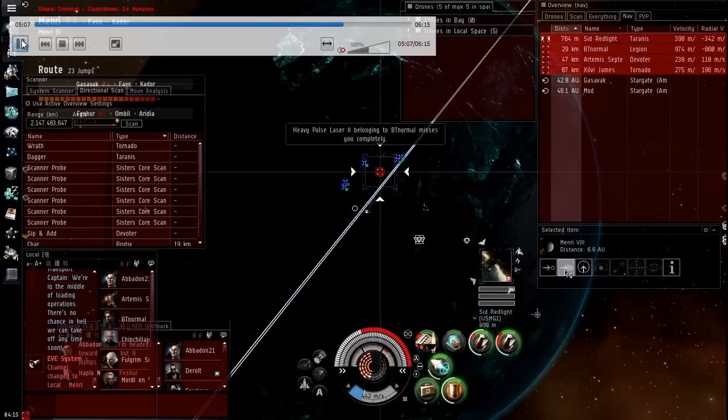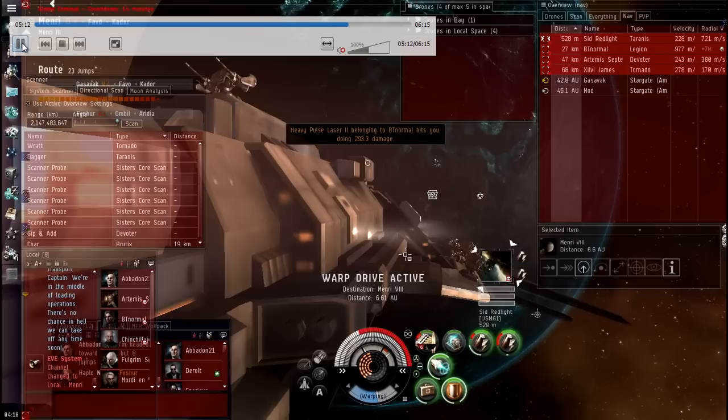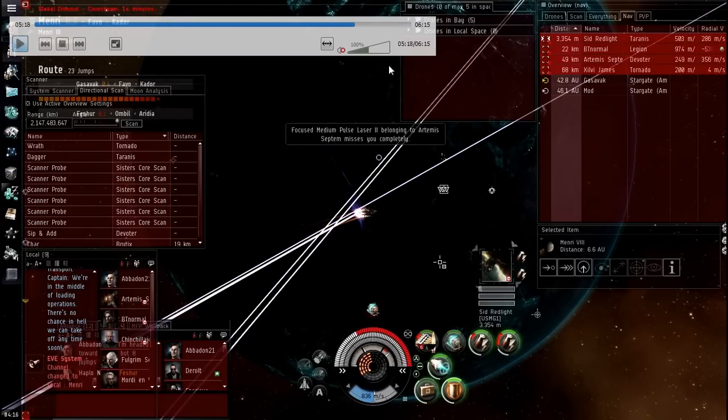He's ECM'd, so his point and web have dropped. That means I can kick on my microwarp drive and start moving away from this hostile fleet again, putting distance between me and the Tyranus. The biggest effect of my newts was that I turned off his microwarp drive — either he can't turn it back on because of cap, or more likely he doesn't realize it's off. He's still trying to orbit at 500 when he's moving at max speed of about 445, while with my MWD I'm doing around 1500. Now the Legion has me pointed and I start to panic a little bit.